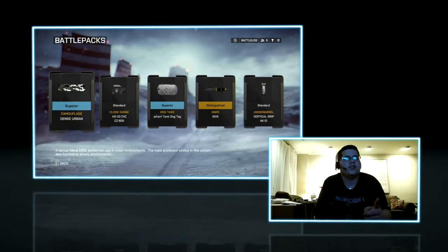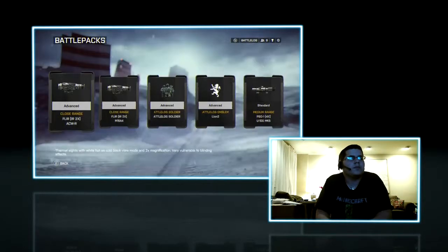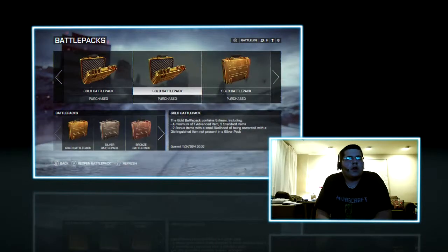That's good. Oh yeah, there's a knife. That was good — the knife. I'm actually gonna use that now. What else? Scoops. Got an emblem.